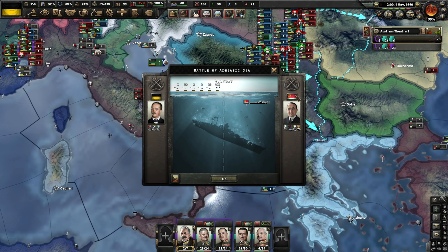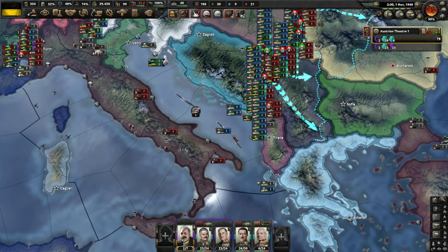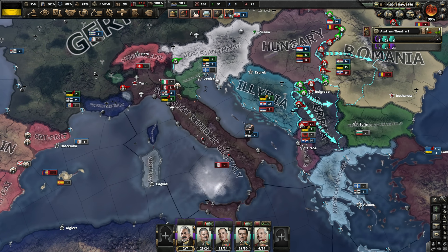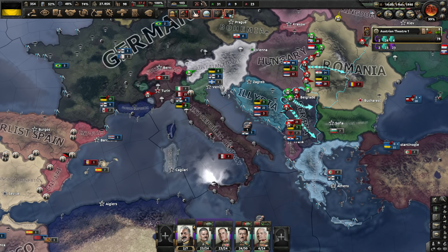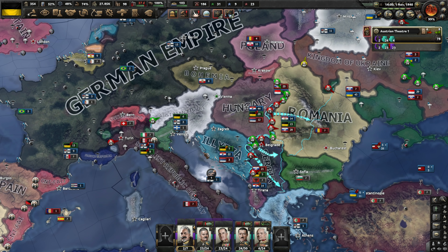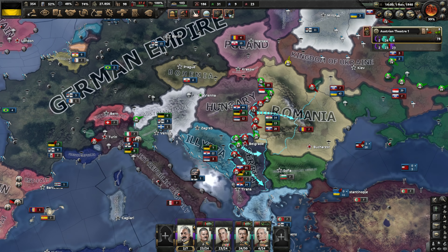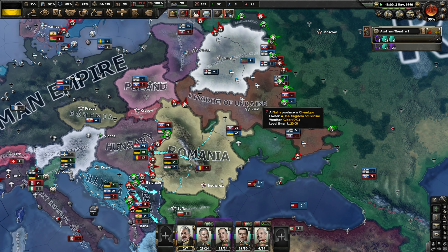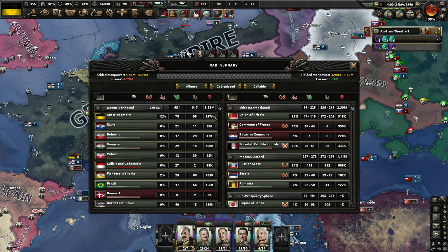We took out a dreadnought — the RNS Revolution. I've got a pretty big navy now operating in the Adriatic Sea. But things are just not moving at all when it comes to trying to break through into Italy and Serbia. We're starting to make a little bit of progress on Romania, but not a lot. Let's look at the numbers overall — I'm up to 337,000 losses now, almost all of that to the Serbs and the Russians, and then Italy and Romania.